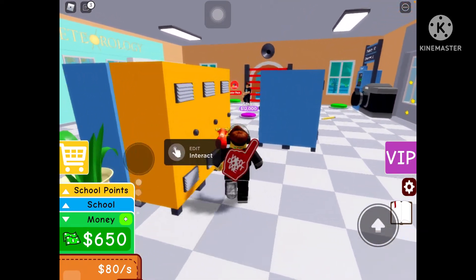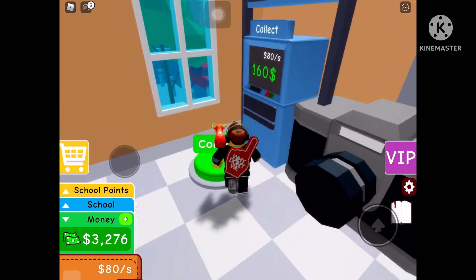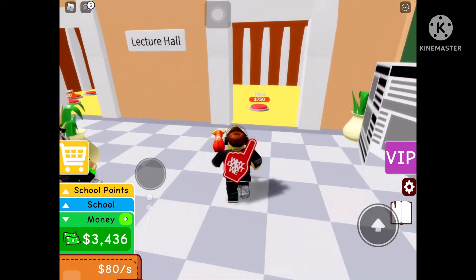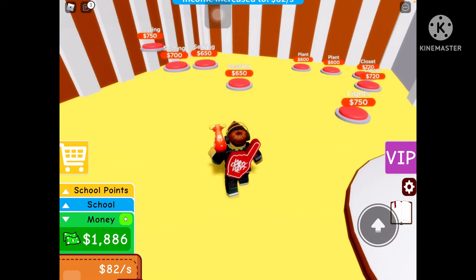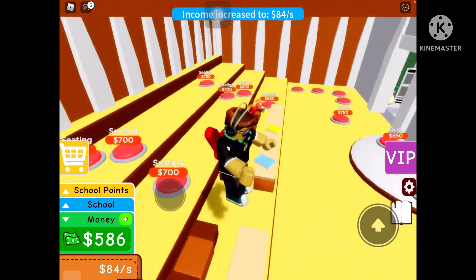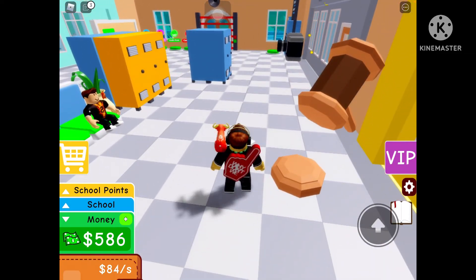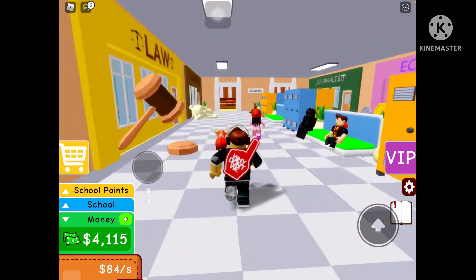Wait, what's this purple plate? Stairs — oh, for the second floor! Small stage. All right, we have four thousand dollars.